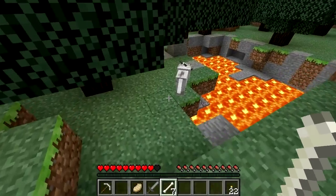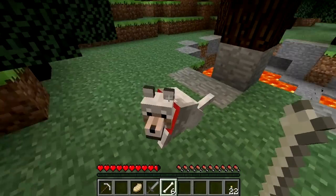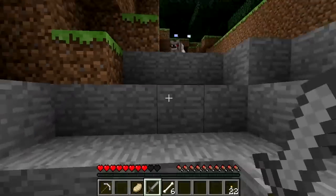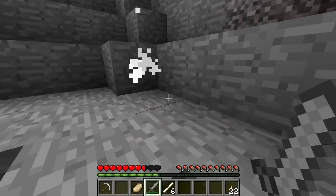Bones can also be used to tame wolves. This can be done by holding the bone and right clicking on the wolf. Be warned, however, if you accidentally left click on the wolf, he will turn aggressive and attack you. It might take a few bones to entice the wolf to become tame, so keep at it until you have a trusty canine companion.